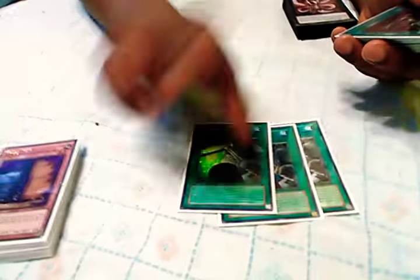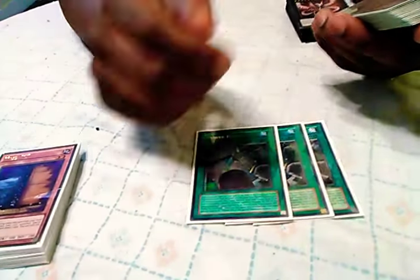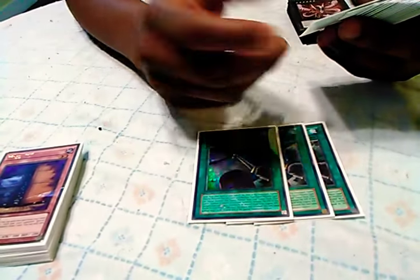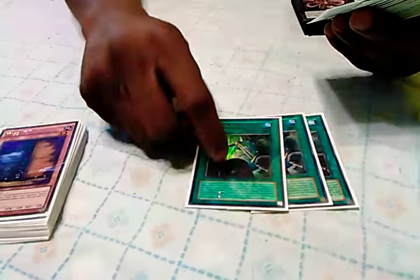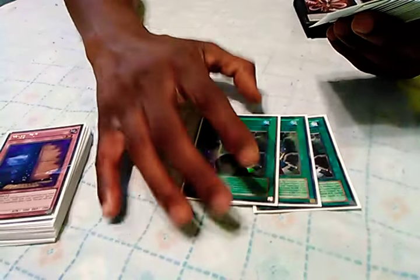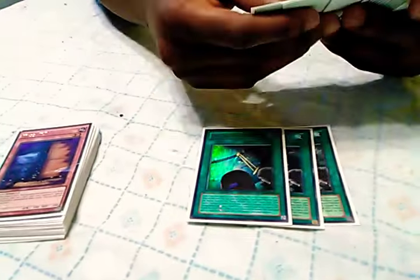Moving on to spells. We're running Triple Powerbond — win condition of the deck. This is really what you want to get to. I don't run any of the other Fusion spells, because frankly they're not that good. Overload Fusion is just not really that great. You want to get into your Powerbond play, resolve your Powerbond, get into your Cyber Dragon Rampage Dragon, and actually resolve Rampage Dragon — chances are you're going to win the game. It's just an insurmountable amount of damage, so you really want to get to that as quickly as possible. Running Triple Powerbond.